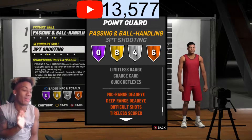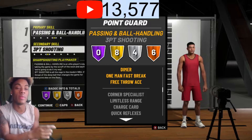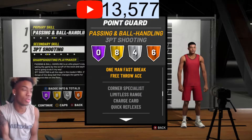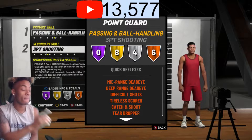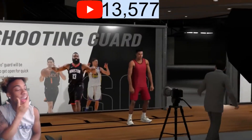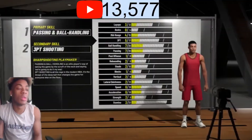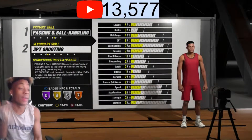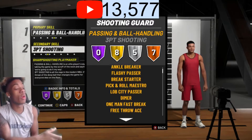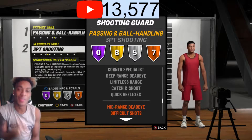I just didn't want it. I looked at corner specialist on silver and limitless range on silver, but then I'm like, where's deep range dead eye? Where's limitless? Where's mid range dead eye? Where's catch and shoot? When I seen catch and shoot on bronze, I instantly backed out and went to a shooting guard. I looked at the shooting guard badges and as a play sharp shooting guard, I have the same primary badges — all play making gold badges, pick and roll maestro, ankle breaker, flashy passer, break starter — and I seen catch and shoot on silver.